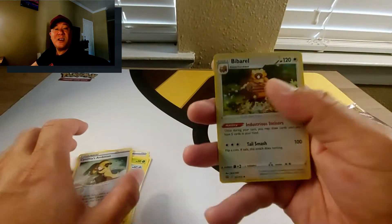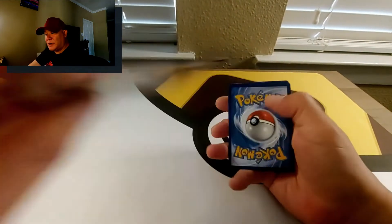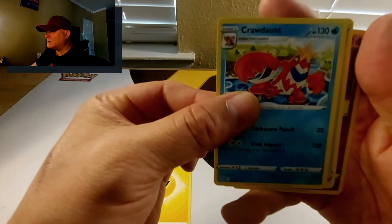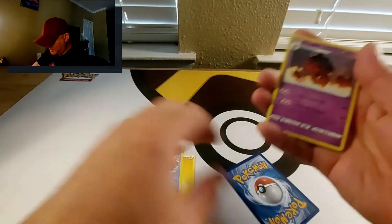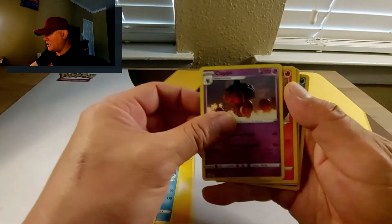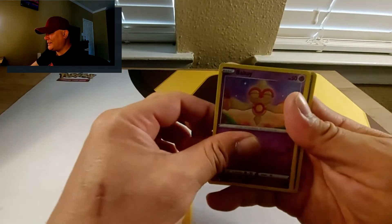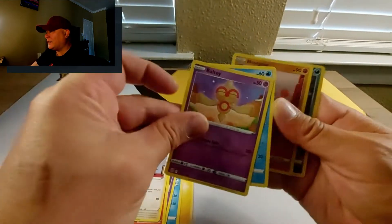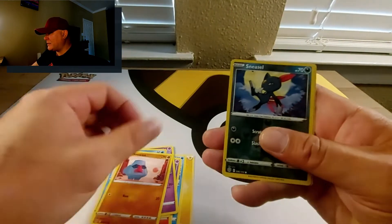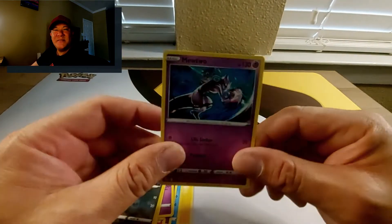Last pack — Arceus Brilliant Stars. Code card, four from the back. Lightning Energy, Krookodile... turned it around... Collapse Stadium — nice, I don't think I've had that one yet — another Claydol, Chimchar, Chingling, Baltoy. Snowrunt, Nosepass, a reverse holo Sneasel, and a regular Mewtwo rare.